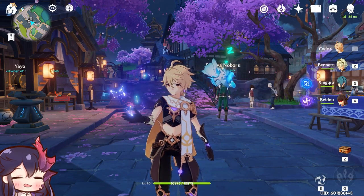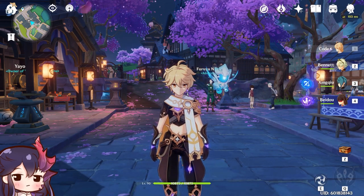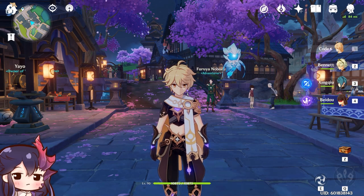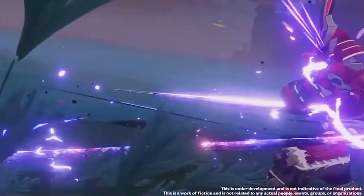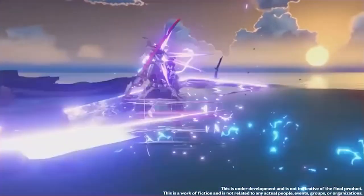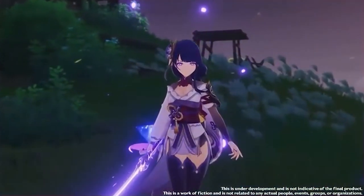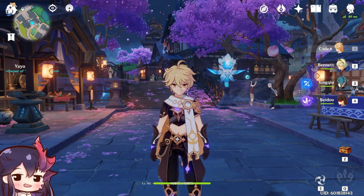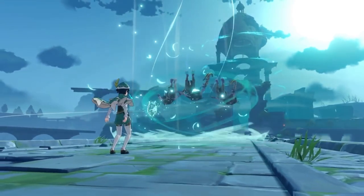Since her elemental burst changes her auto attacks to Electro and those autos are now considered elemental burst damage, for talent priority you can safely ignore auto attack for Raiden Shogun and only invest into your E and your Q. My general first impression is that she seems like a Xiao-ish playstyle with some supportive capabilities — you swap to her when your elemental burst is ready, do as many attacks as you can during the duration, use E and Q, then swap to another character and swap back when the cooldown resets.